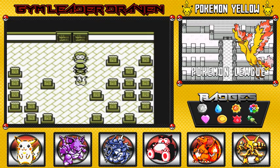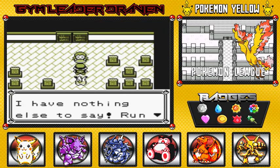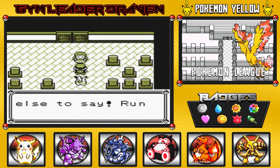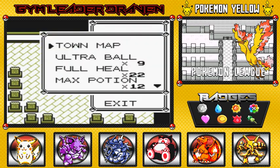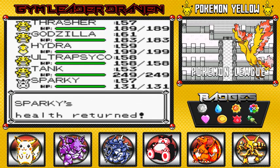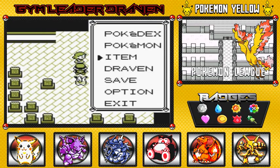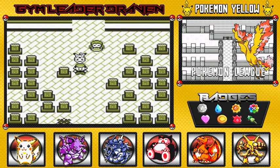Agatha says: 'You're something special, child. I see what that old Oak sees in you. I have nothing to say — run along now, child.' Alright! Stay tuned guys — in the next episode we will be facing one of the toughest Elite Four members yet: Lance and his dragon type Pokemon. I'll be back in just a little bit.